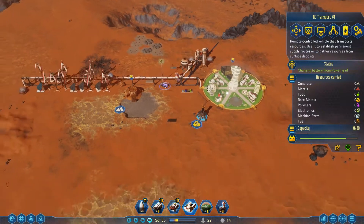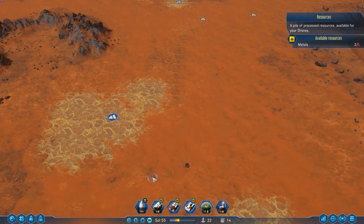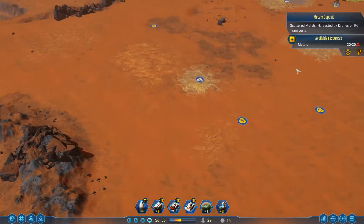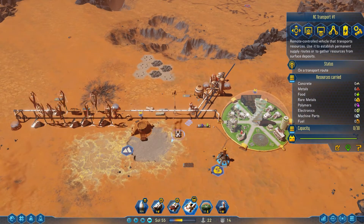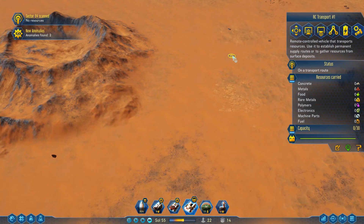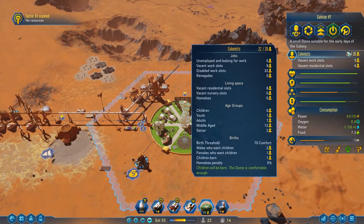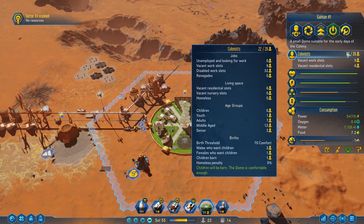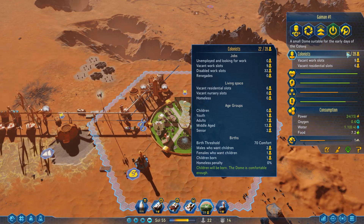Now that we've got this guy, the metal situation is not nearly as dire as it was. Sector scanned, anomaly found — nice! Explorer, you haven't had anything to do in a while. We have one youth, which means we had a child born at some point. We actually allow youths to come visit — that's right. We got two seniors which means they're not doing anything. Children will be born — the dome is comfortable enough, so that's good.